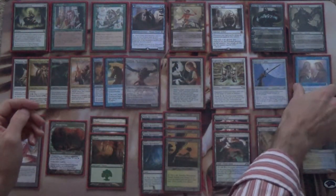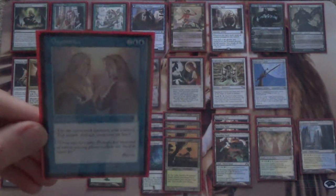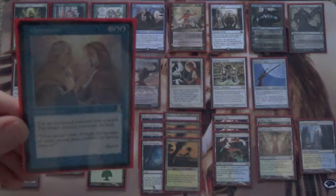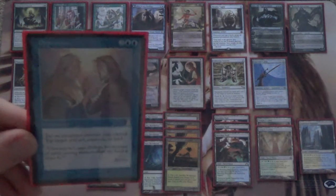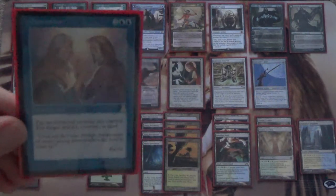Now speaking of dealing with creatures, we have a single copy of Opposition. Tap an untapped creature we control to tap target artifact, creature, or land. We can get to a stage later in the game where we use our creatures to tap down their lands, and we can just do this over and over again. As you can see, we can amass a fair number of creatures, and this lets us use cards like Wall of Blossoms for something useful.